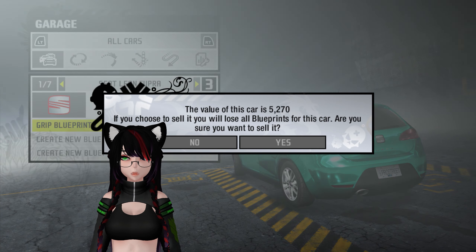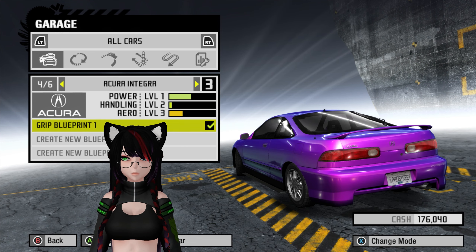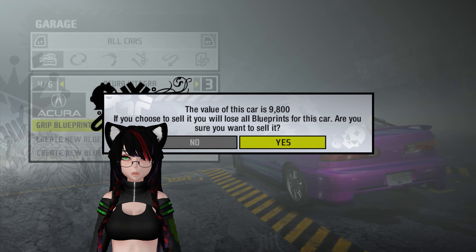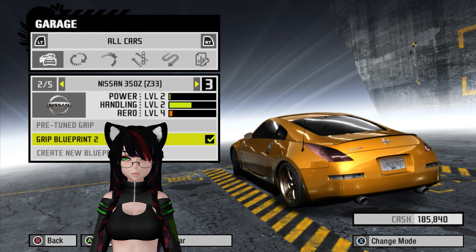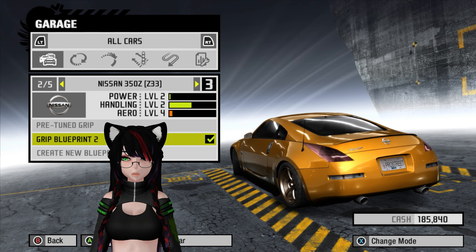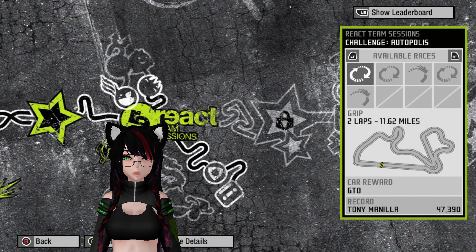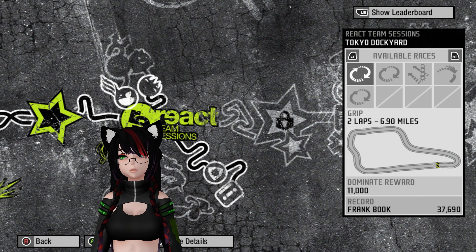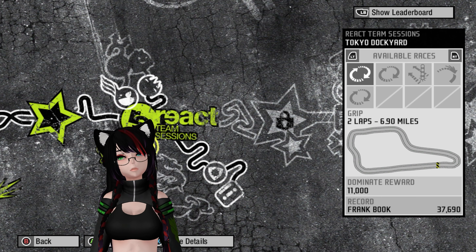Let's go ahead and update that, set it as the default, and I'm going to start selling stuff because I don't need half of this anymore. We'll sell the taggy. I guess I could continue to save money and just use the cars we have for at least one more event, then maybe pick up something new in the next episode because I have to anyway for new event types. Let's go to the Tokyo Dockyard.